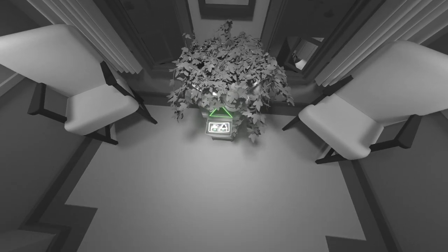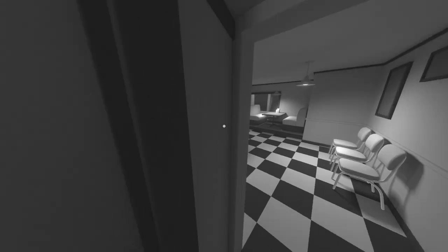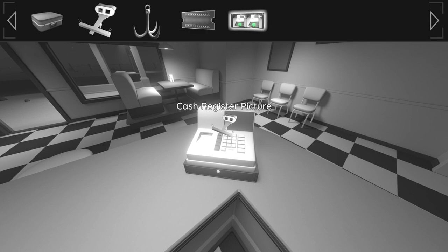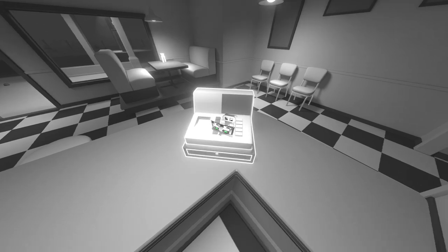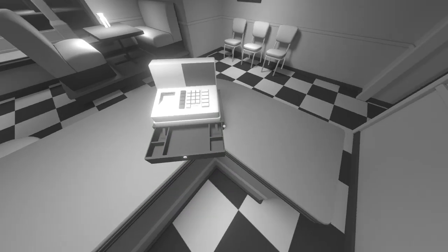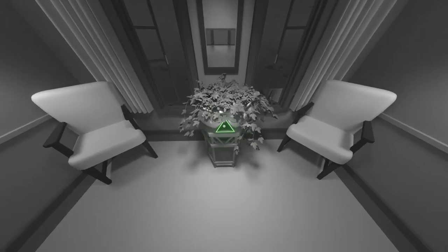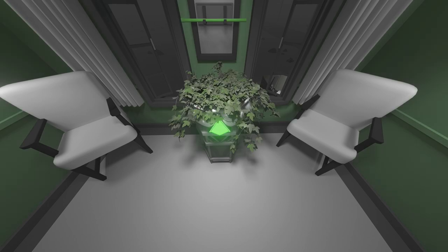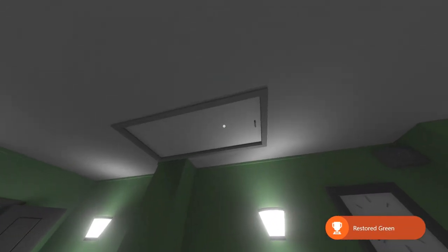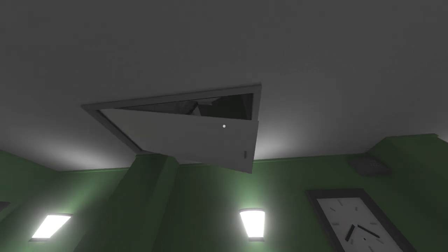That's going to open up a little compartment with a picture — pick up that picture. Head back downstairs to the cash register, pull up your inventory, combine the little viewer with that picture we just picked up, then combine the viewer with the cash register in front of you. That's going to open up, and you can pick up the little green prism. Head back upstairs to the little flower pot and place the green prism right here. Directly in front of you, pick up this green pole, then turn to your left and look at the ceiling — you should see a little attic. Pull up your inventory, select the hook, combine that with the green pole, and use that green pole on the attic to open it up.